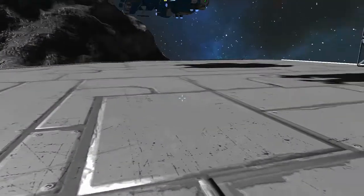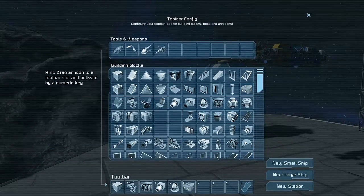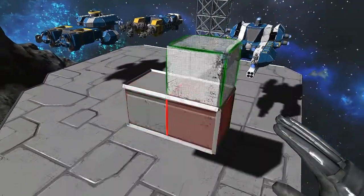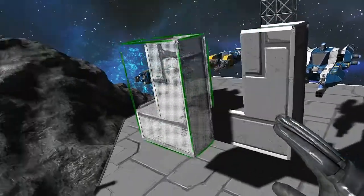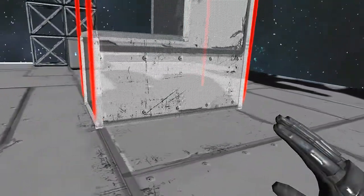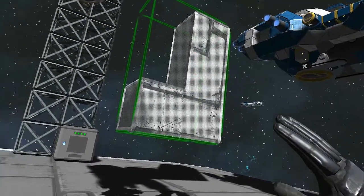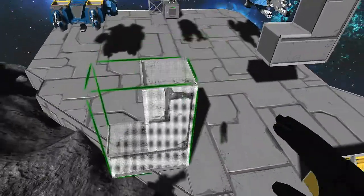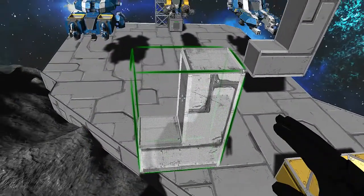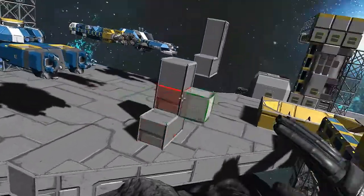Now my favourite feature — even though they've added the battery block — is the fact that if I go new station and just generate something a bit weird and wonderful, I can copy this and place what I've copied directly onto another station. I can rotate it appropriately as well, I believe.